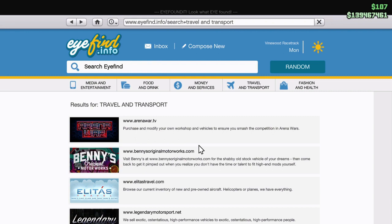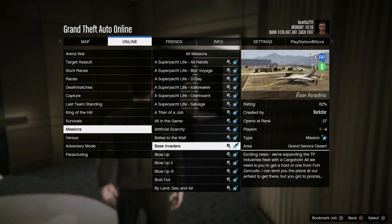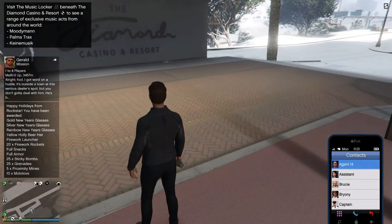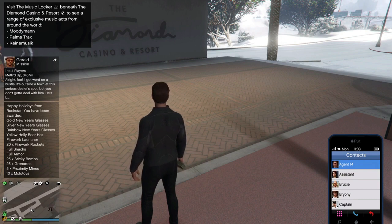Let's go over double money this week. Smuggler's Run sales are double rewards this week, so on top of that money you're gonna get even more. Ron contract missions are double rewards too. You also get all these rewards: Gold New Year's glasses, Silver New Year's glasses, Rainbow New Year's glasses, Yellow Holly Bear hat, Firework Launcher, 20 firework rockets, full snacks, full armor, 25 sticky bombs, 25 grenades, 5 proximity mines, and 10 of those fiery bottle things.